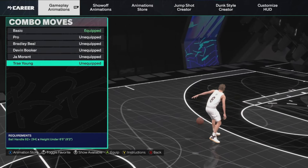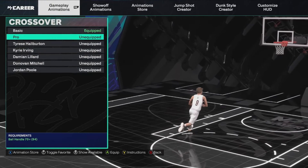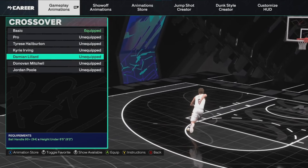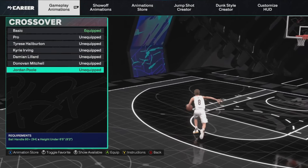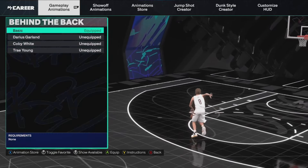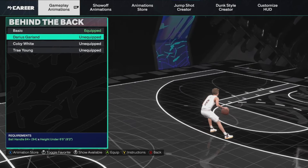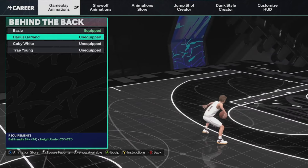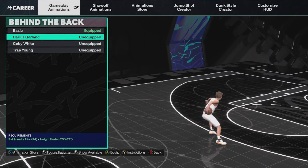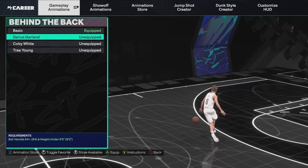For combo moves, Trae Young — there's no doubt about this one, make sure you have Trae Young on for combo moves. For crossover, I've been using Damian Lillard — I've also used Donovan Mitchell, which is pretty good, and pro is good if y'all want to try it. Damian Lillard is my favorite. For behind the back, Darius Garland is my favorite — Trae Young is a good backup. You can do the behind the back spam by holding right trigger, doing a hezi first with the ball in your dominant hand, then flicking diagonally for the behind the back right after.